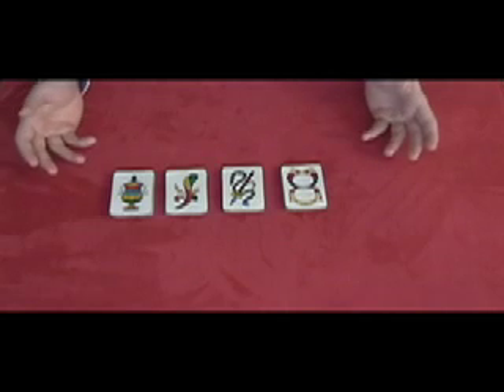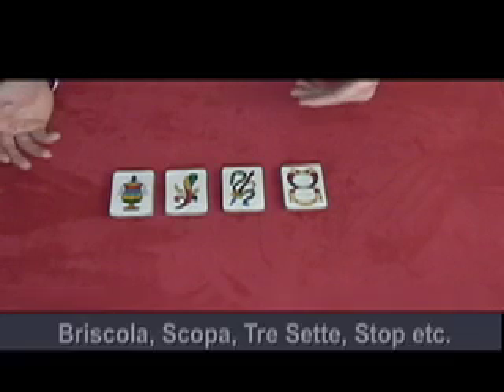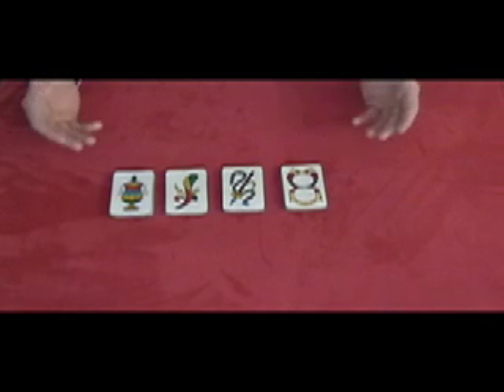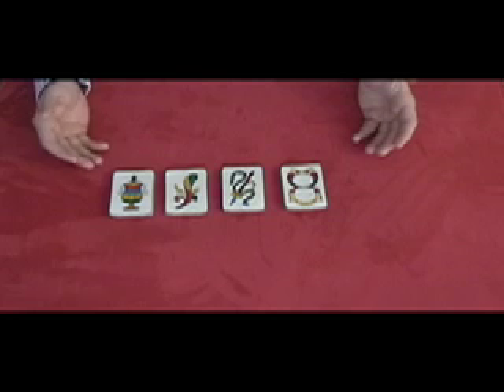Hello, welcome! I set up this for you so you could learn how to play Italian cards. There are different games to play with this kind of cards. You can play brisco, you can play trissette, you can play assobiadulto. There are a lot of games you can play, but today we're going to show you the cards and what they mean for when you play briscola.